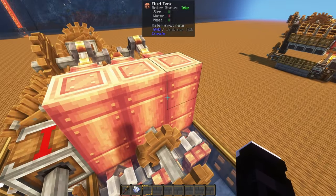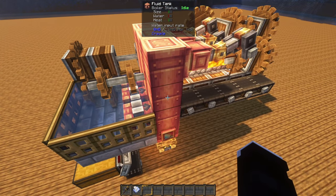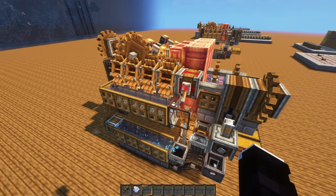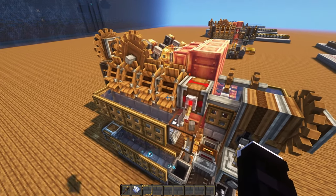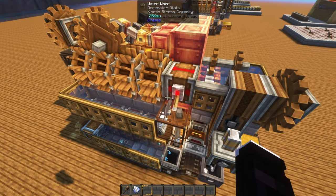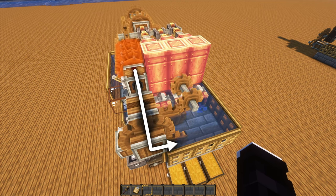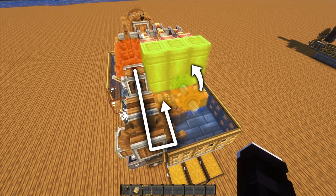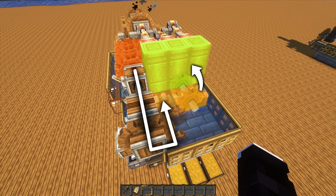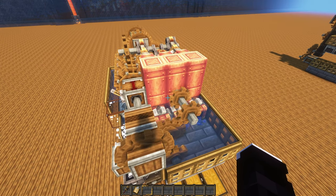The engine is composed of three small boilers for a total of 6,000 stress units for the main components, and a set of four water wheels to power up the rest and make sure the boilers are always active. This ensures that the farm can be run at a decent speed for better rates. The water wheels will be powering up the pumps that feed water into the boilers, which is set at exactly the right speed to not overfeed the boilers and waste stress units.